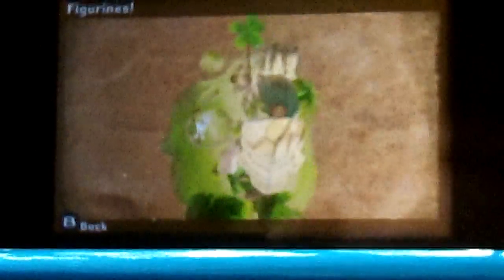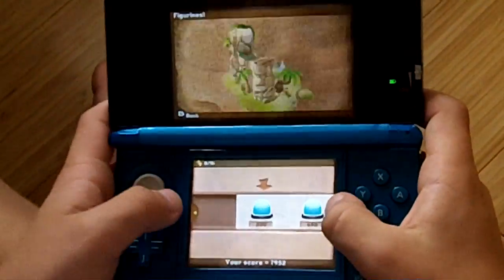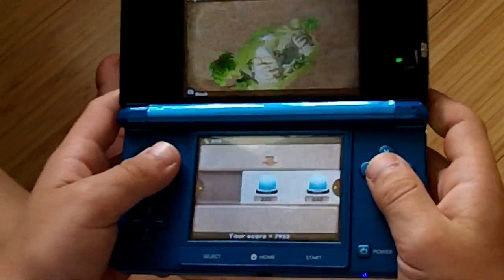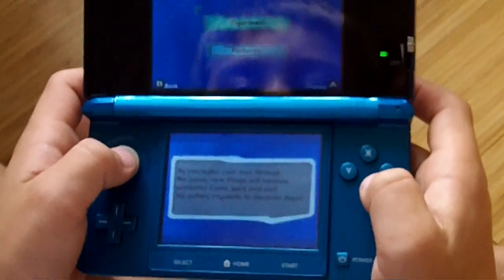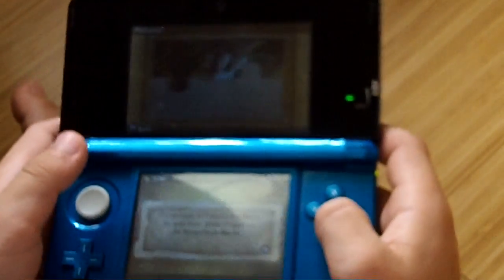I'll show you what gallery is. Figures — I'll show you about figures. Like you can do things from levels that you've beaten. In pictures, you try and get a whole puzzle of something.